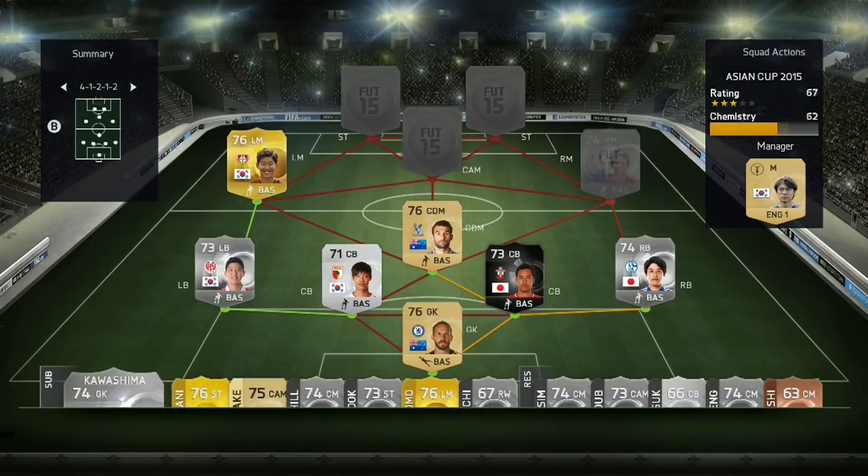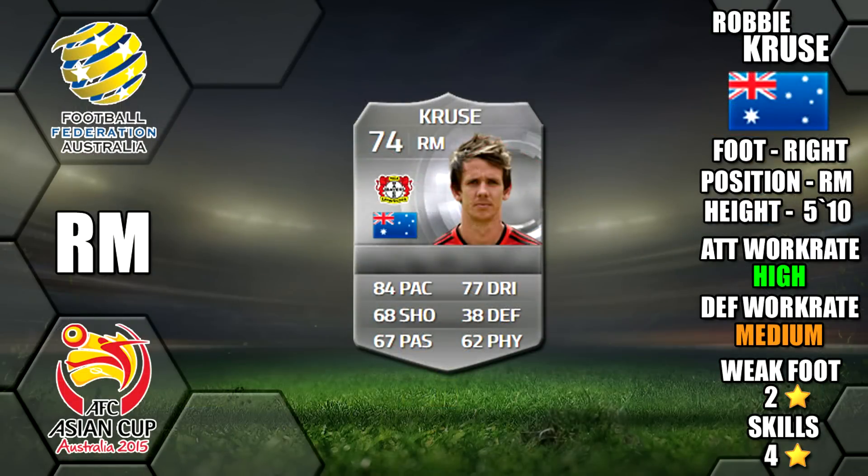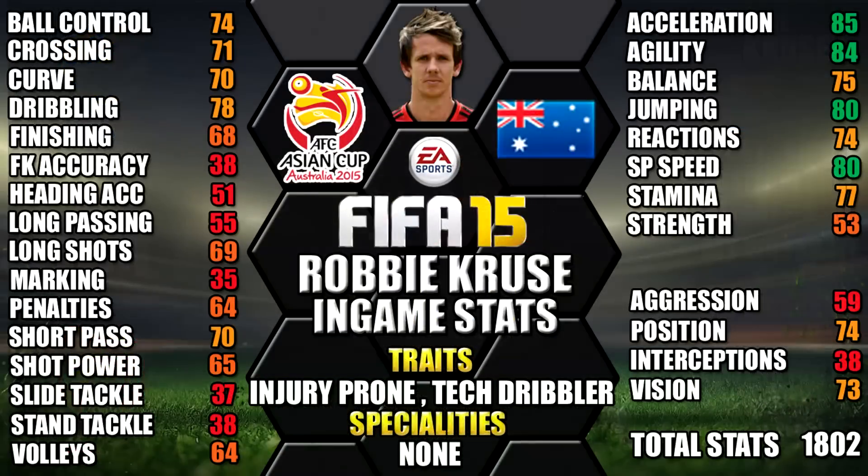At right midfield we have Robbie Cruiser of Australia. He's right footed, five foot ten tall, has high-medium work rates, a two star weak foot and four star skills. His standout in-game stats are his 85 acceleration, 84 agility, 83 sprint speed, 81 jumping and 78 dribbling. He also has the injury prone and technical dribbler traits.